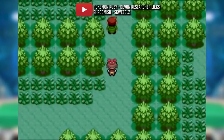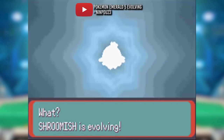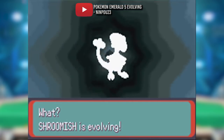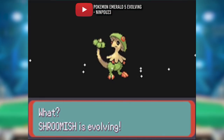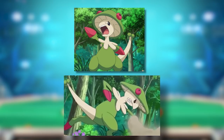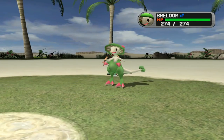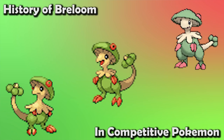I remember thinking that guy from Devon Co. was weird for searching for Shroomish of all the Pokemon in the forest, back in Ruby and Sapphire. It turns out he knew what he was talking about — what a pleasant surprise when that little angry mushroom evolved into a powerful kangaroo-thing monster. Apparently those little arm things are super stretchy, which explains how it punches.